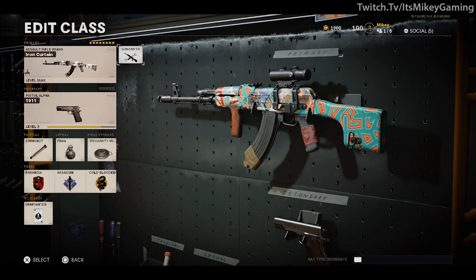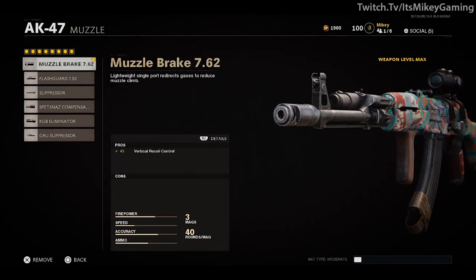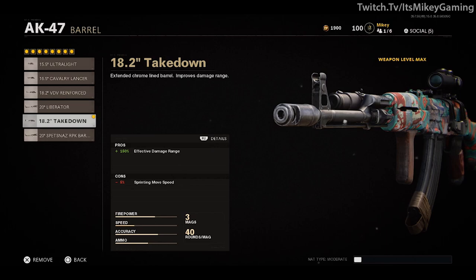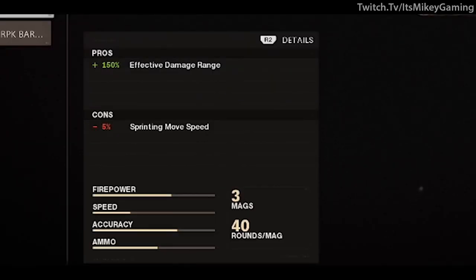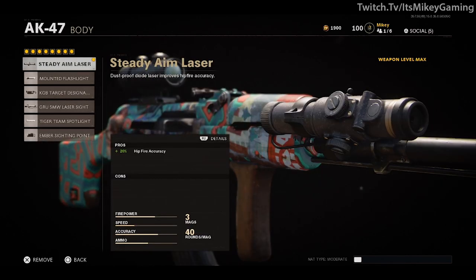So here is the longshot class. First, it uses the Axial Arms scope — we used this on the XM4, it's just a great 3x scope, awesome for longshots. For the muzzle, the first one gives plus 4% vertical recoil control. The AK is pretty controllable and it's a one-shot kill, so you really don't need much vertical control. This variant comes with the Takedown barrel — plus 150% effective damage range — exactly what we need for longshots. Negative 5% sprint move speed, but we're not going to be moving, we're camping it out.